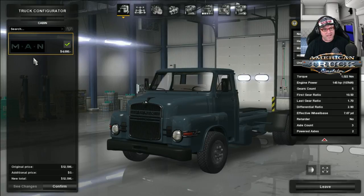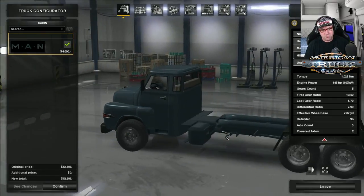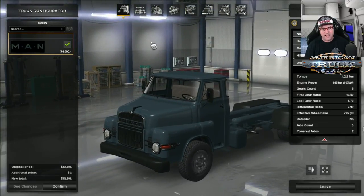First of all, we're having a look at the cabs, and there's only one to choose from here. So that is it — no sleeper, nothing, it's just a day cab.